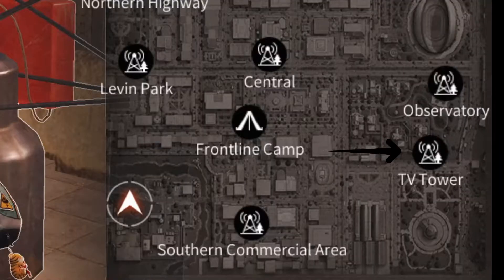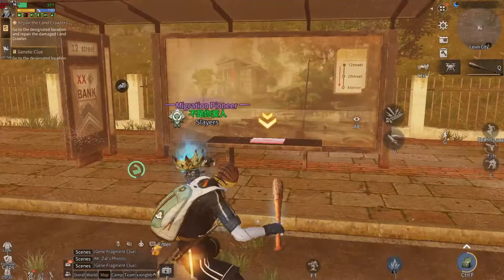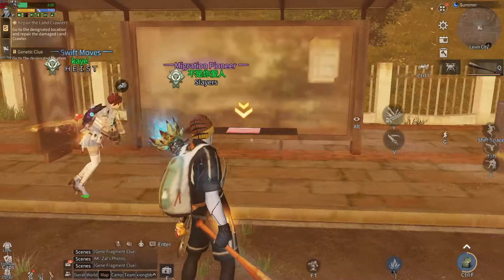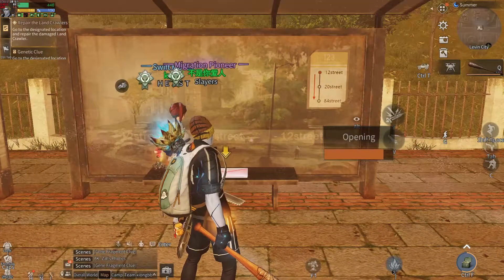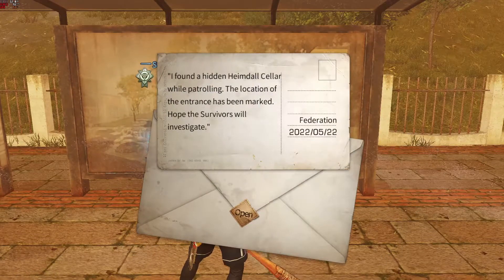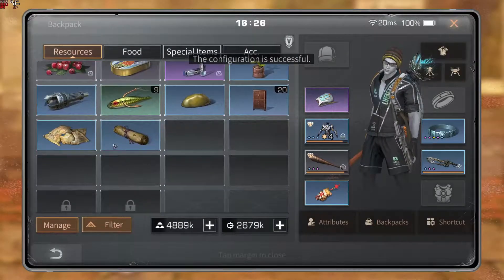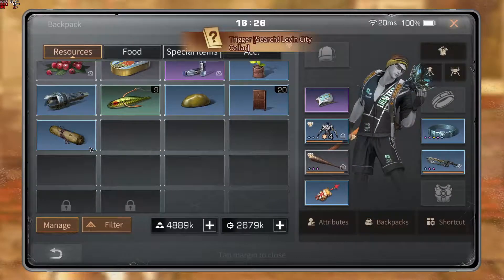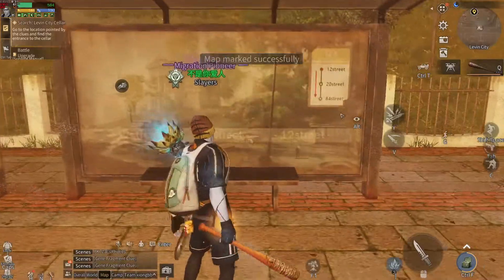Now for the 4th envelope, it's located at the bus stop besides the old TV tower. As far as I have marked, it's just beside the stadium.